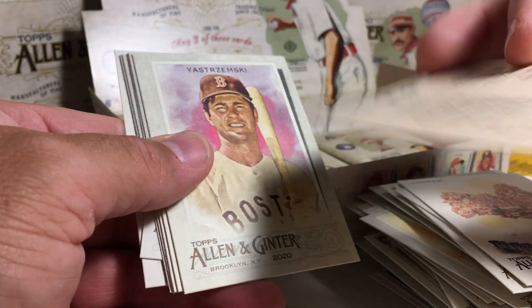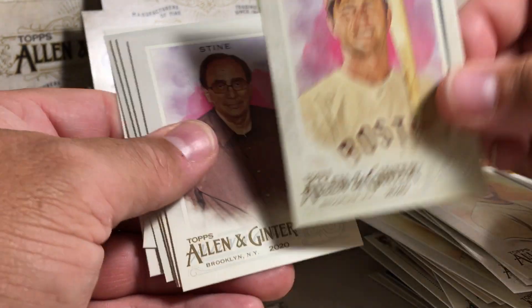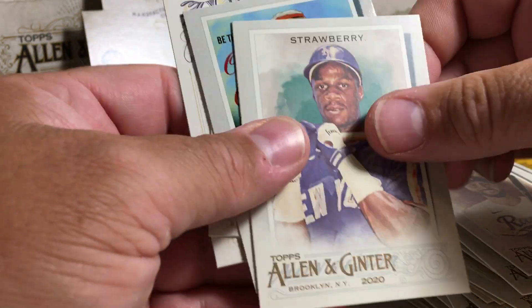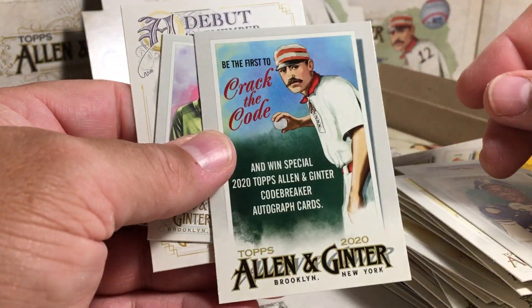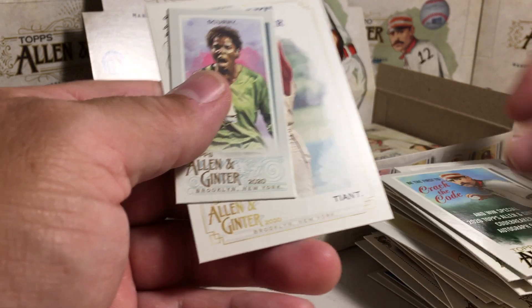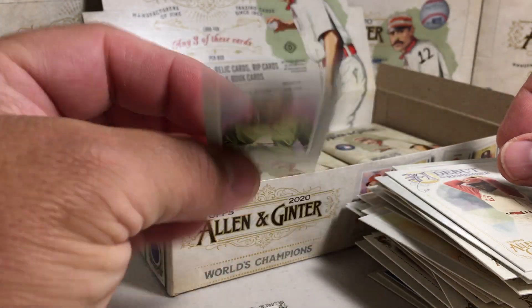David Wright, Mike Yastrzemski — no, Carl Yastrzemski, R.L. Stine, Joey Gallo, Daryl Strawberry, Break the Ginter Code — I hate this card because it's glossy and it throws me off — Luis Tiant, and Brianna Scurry mini.